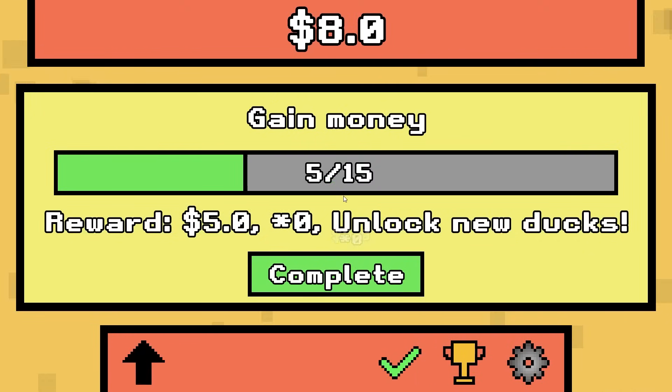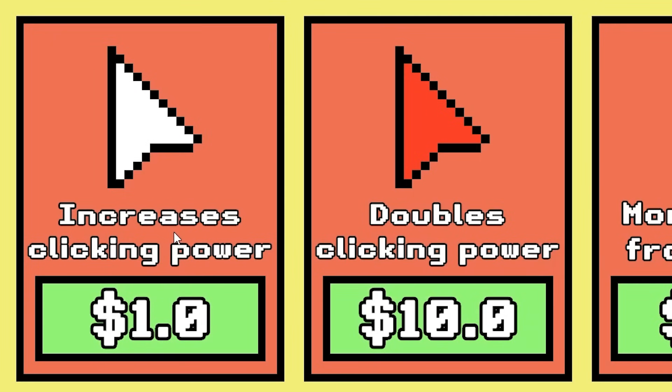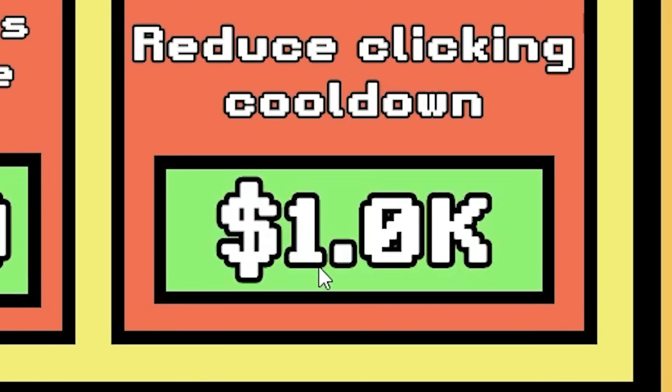We're gonna get five dollars. We're now at eight and with these eight dollars we have a new arrow. We can increase the clicking power, double the clicking power, get more money from the ducks. Oh, reduce clicking cooldown — one thousand dollars.